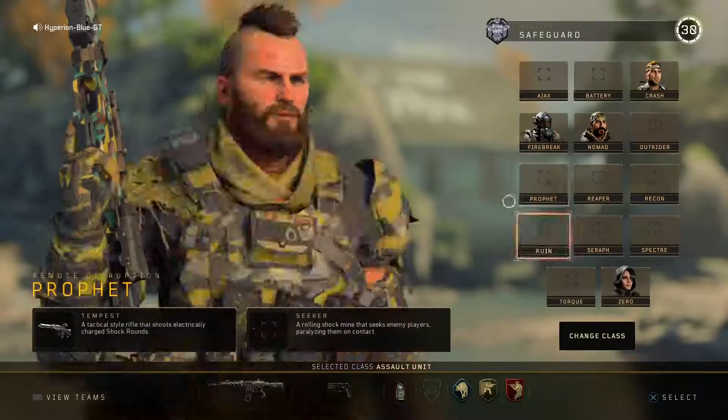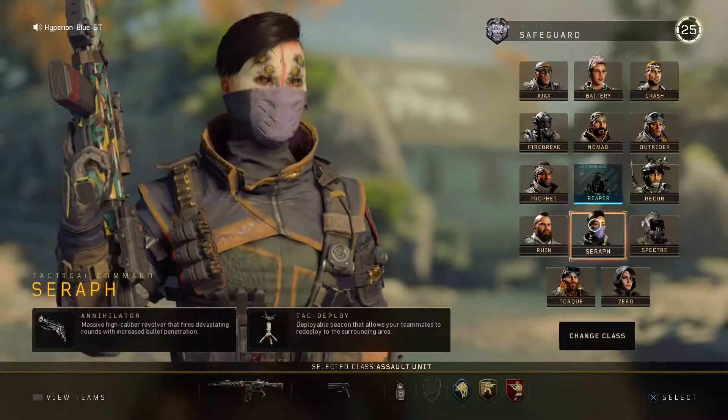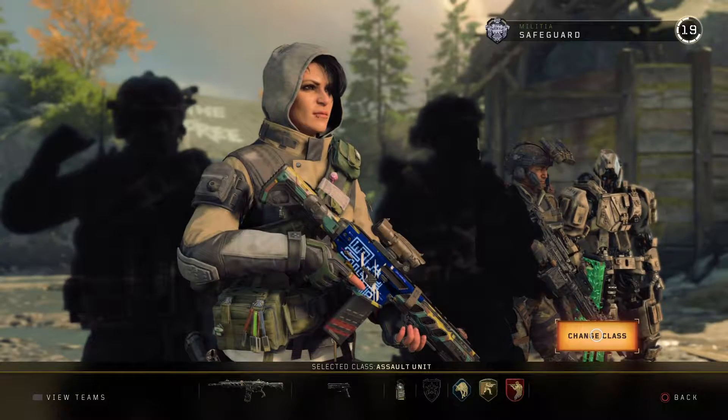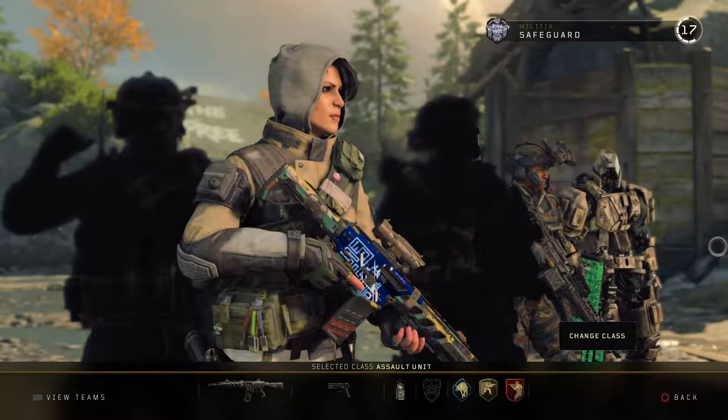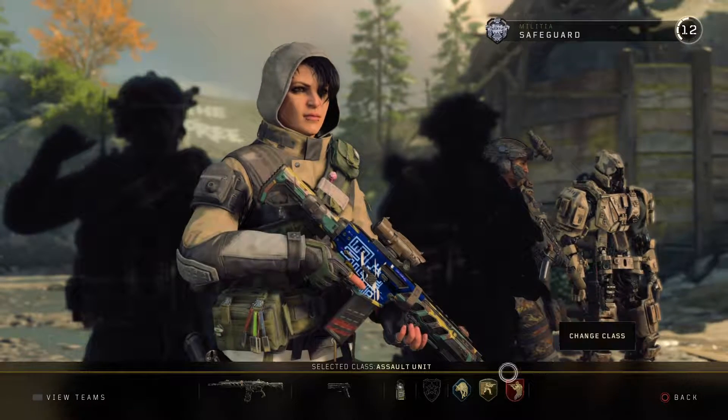That will be ready. Let's just go and get ready for one good strategy. Going to pick zero for the match, and then just going to keep using the assault unit class that will be selected.